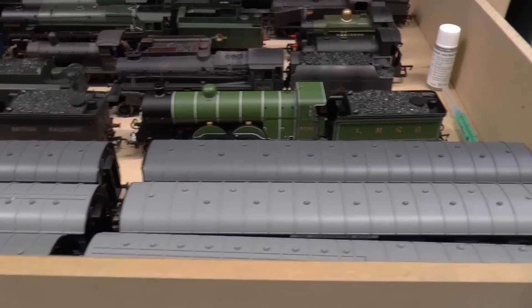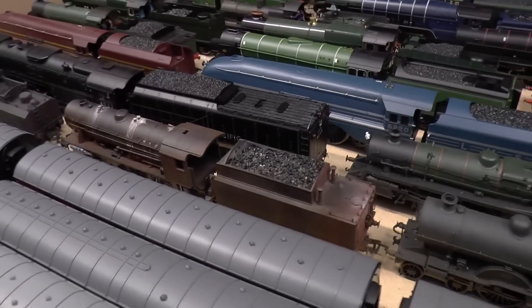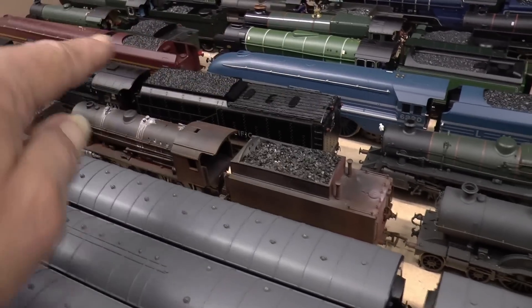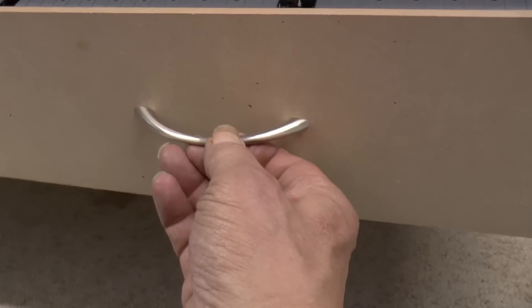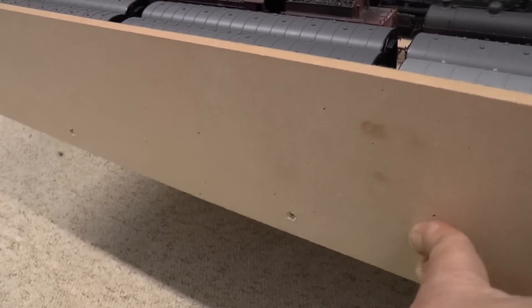I've put 12 coaches in here which are the coaches for the two Coronation Class locos I've got, so rather than hunting for the coaches for those they'll be sitting right here — I've got the whole set there. I've got handles here to fit on, and there'll be a wooden front screwed to the front of this to just neaten it up a bit.